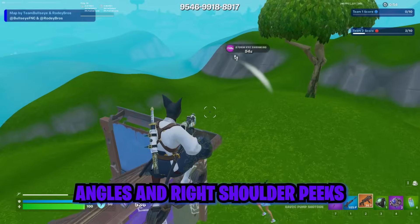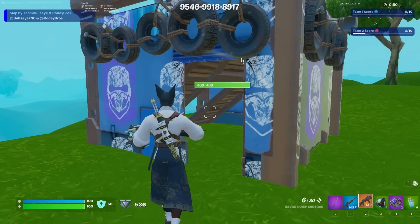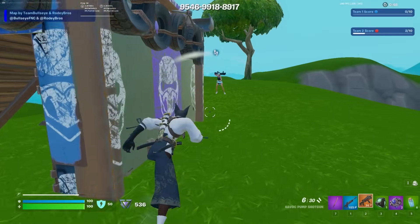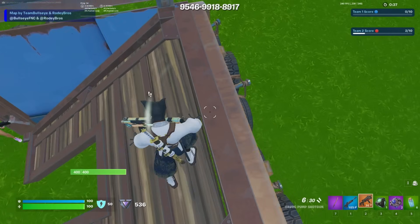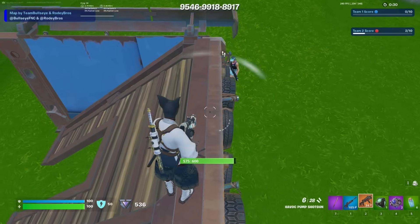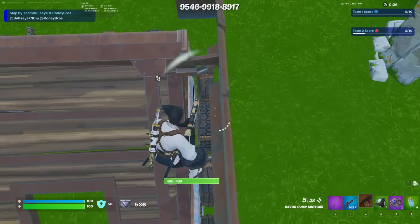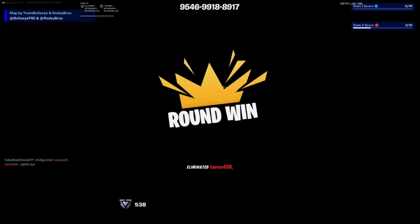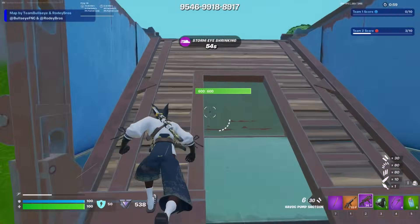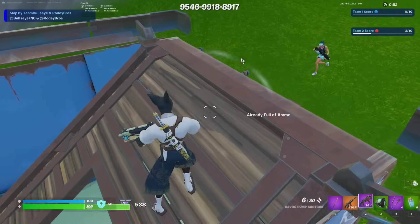Let's talk about general angles and right shoulder peaks with bunkers. Bunkers are really interesting because there's so many different angles throughout them. If you're on a bunker and someone's below, you can always peek your right shoulder over — this is the way to shoot people if you're at the top of the bunker and someone's below you. Also, if somebody is against your wall, I can shoot him only if I'm right there. So that is kind of like the best spot to be in a bunker when you're up on height and somebody is below you: playing a right shoulder hangover.